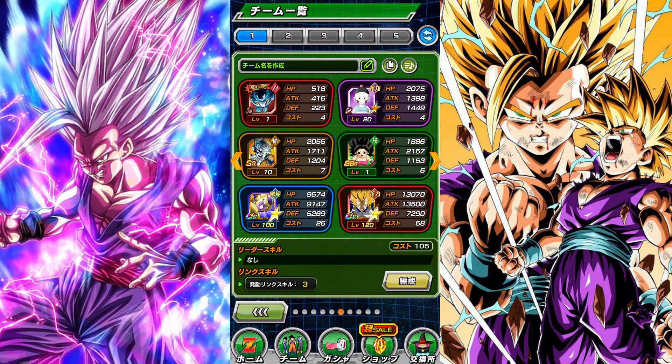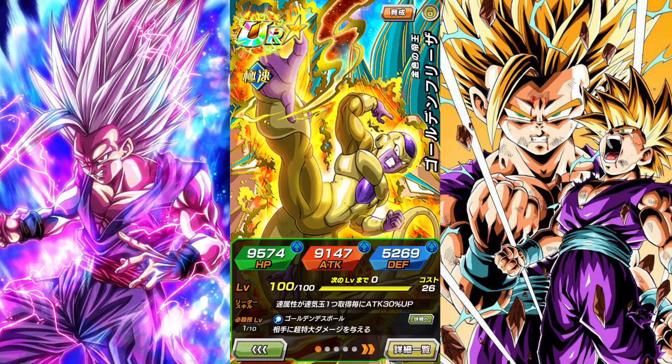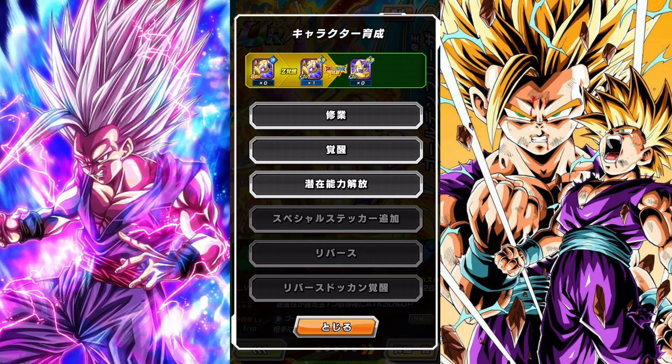The next rarity is SSR. Here's where we start getting into the good things. SSR characters can awaken into UR characters. You see this Golden Freezer down here? He's been Z-awakened to a UR, meaning that he used these specific type of medals to Z-awaken. The UR is shown on the top left — it goes from SSR to UR.